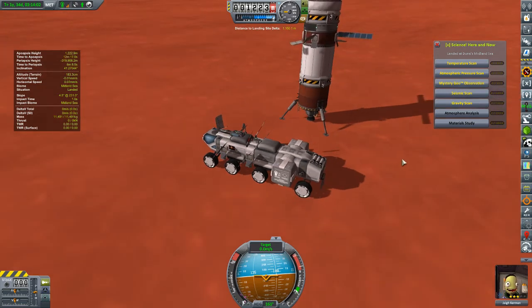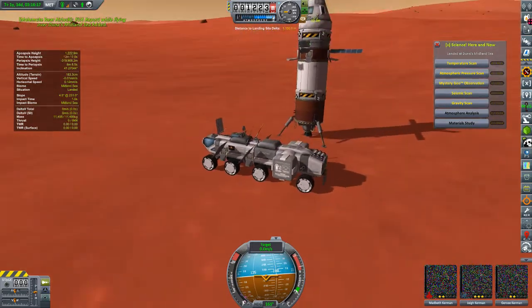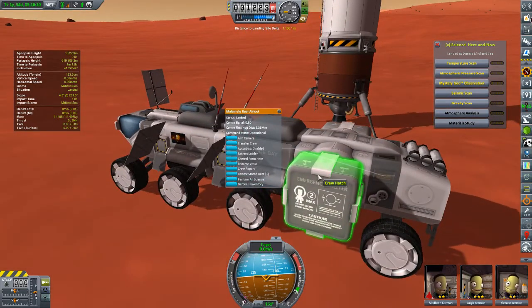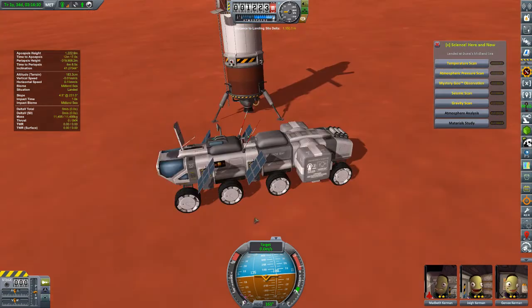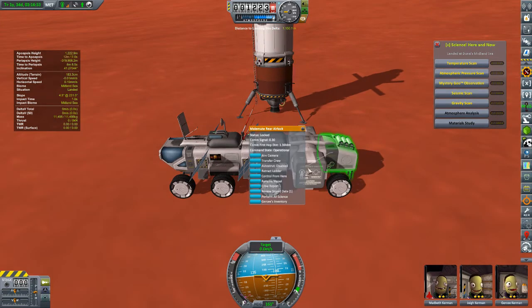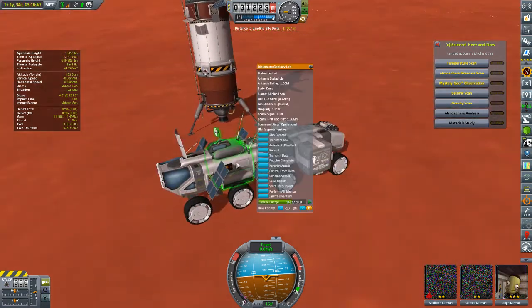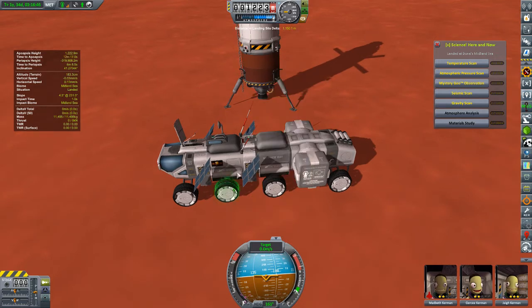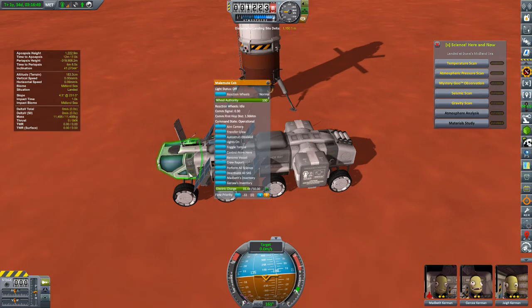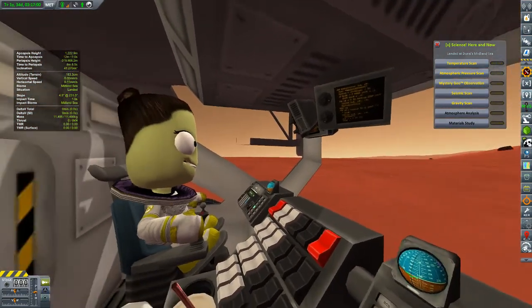I'm going to take a minute and get the other Kerbals over to the geology rover. Our pilot has boarded the Malamute rover — and if you're wondering, that's exactly what this is. This rover is built from the Malamute parts that the rover modder built in the USI constellation, one of his many mods, and it's for exactly this purpose. We are all kitted out: Jai is set up in the geology lab to monitor our location as we travel, and Madbeth and Gursi — our pilot and engineer — are set up inside the front cab. We are prepared for our journey.